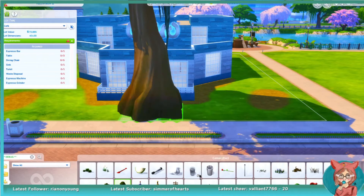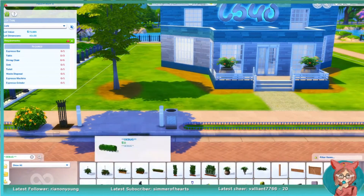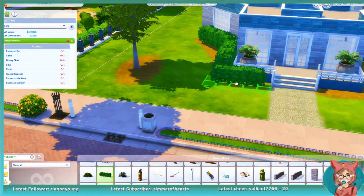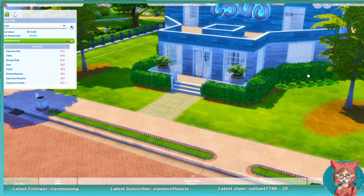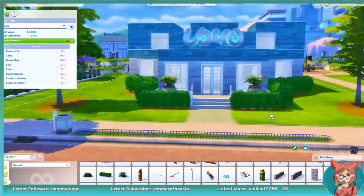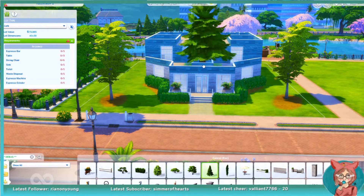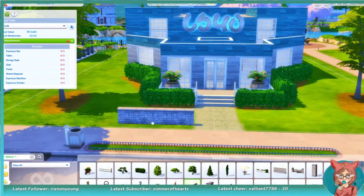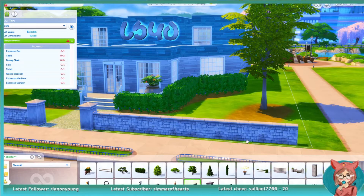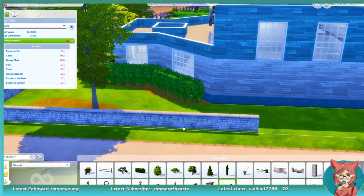Downstairs we have the computer lab part — I made two rooms filled with computers so all the Sims that go there will have enough room to do whatever. I always need a lot with computers, and I feel like having a cafe that has computers in it is great because my Sims, usually when I first start them out, don't have a computer at home. It's a fun idea for them to go to a cafe to apply for college or get stuff done.